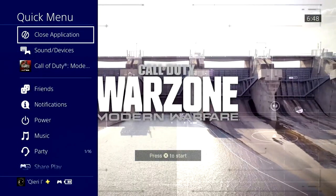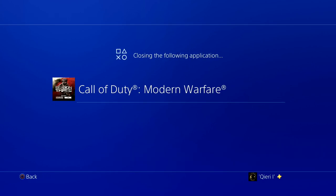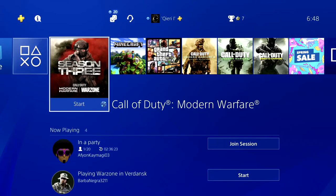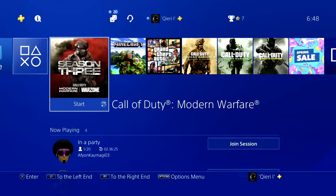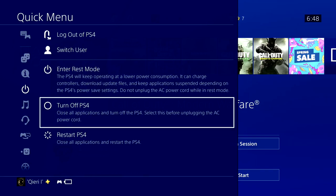On the PS4, what you want to do is close off the application. If you already tried restarting it and it doesn't work, you want to close off your PlayStation fully — go to the power options and turn off your PS4. Also, make sure that you turn off rest mode, because if you see a yellow or orange light after turning off your PS4, it's not fully closed off.